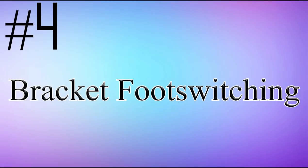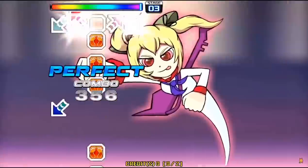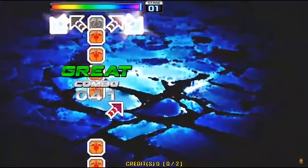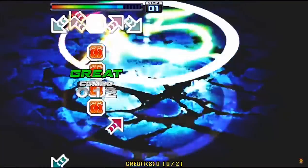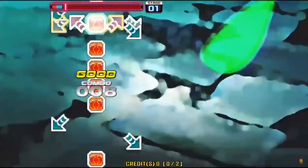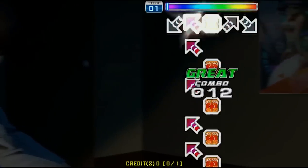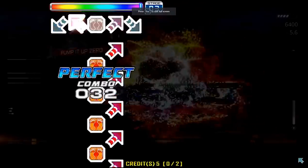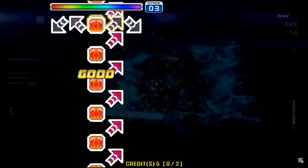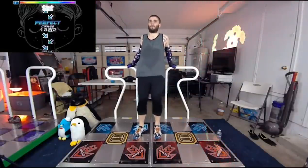Number 4: Bracket Foot Switching. Before we jump into this one, I need to explain what a foot switch is. Foot switching is when you alternate your feet on the same note rather than doing jacks, which is when you use the same foot multiple times on the same note. These look no different than jacks visually, but as you get better and move up in higher levels, you'll be able to identify them easily. A Bracket Foot Switch is a technique only a few people currently use — it is when you are performing a foot switch on drills. This is extremely helpful for players that struggle doing drills at high speeds, like Rock the House D22 or Just Hold On S21. Here is a clip showing how it is done.